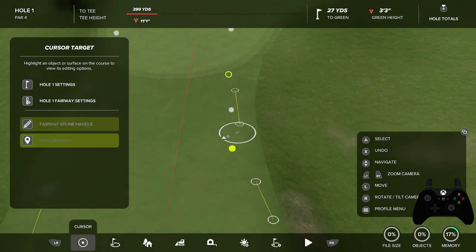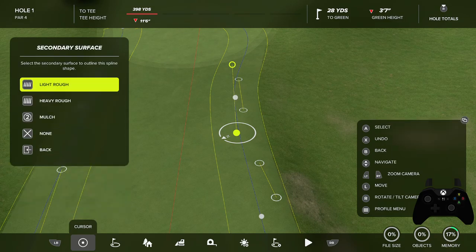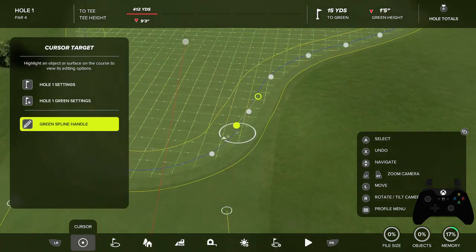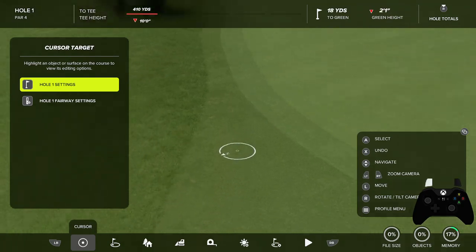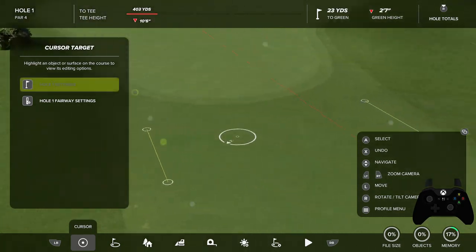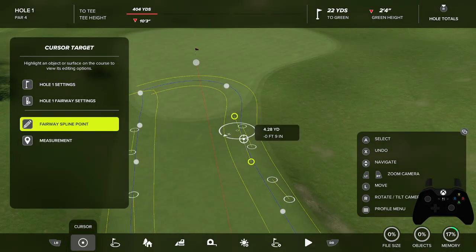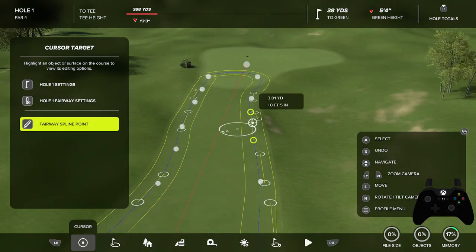I realize I haven't put down the rough yet, so maybe we'll lay down the secondary surface first. Our transitions are looking, for the most part, pretty good — a really nice smooth transition there. That is actually much, much easier to do than it was back in 2K21.